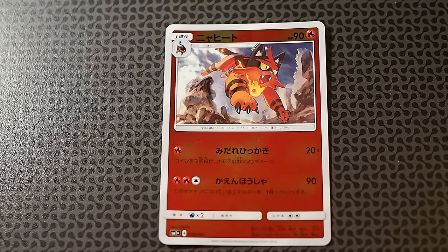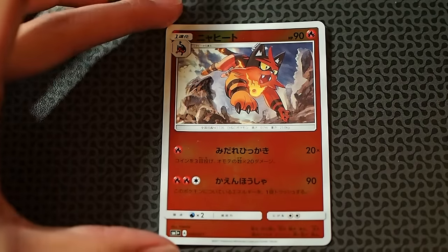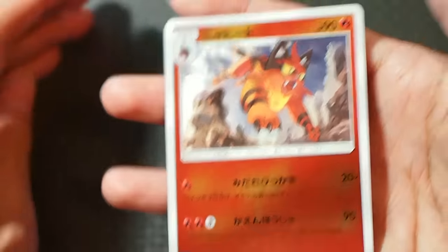Next we have Torracat. It has Fury Swipes — flip three coins, 20 damage times the number of heads. And Flame Forward — discard one energy attached to this Pokemon, so you can discard your colorless or fire energy and it does 90 damage. That's quite a decent attack for a stage one Pokemon.